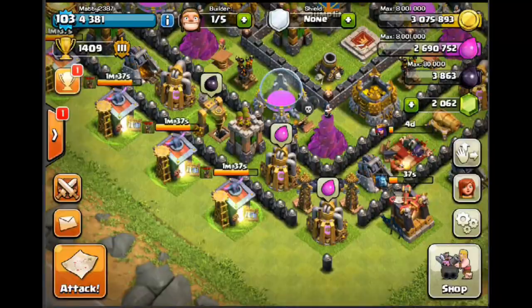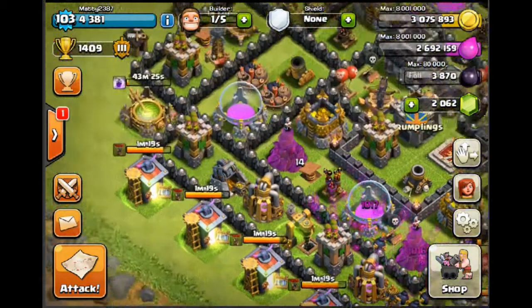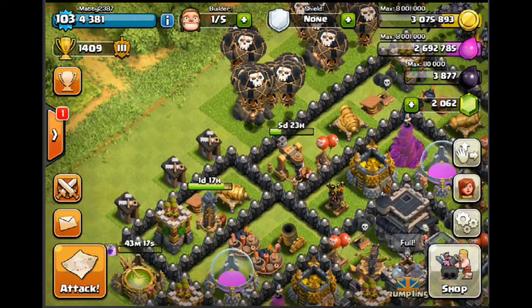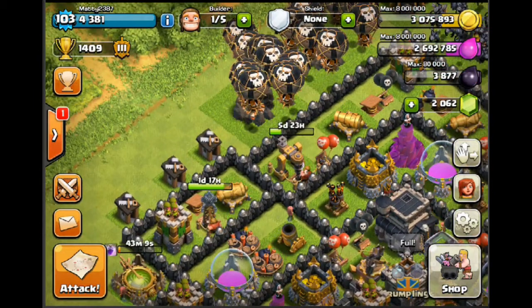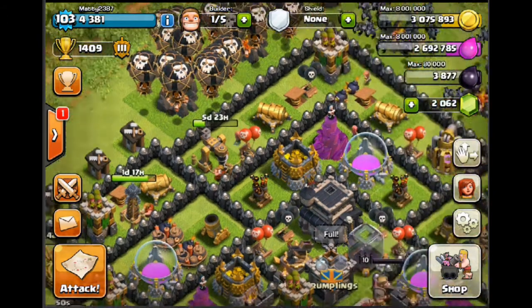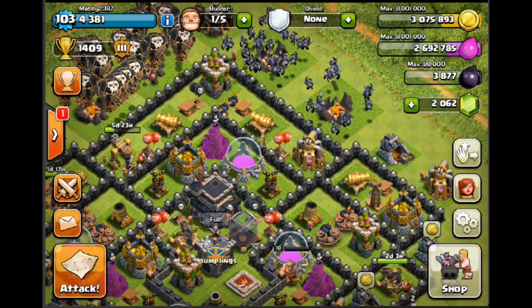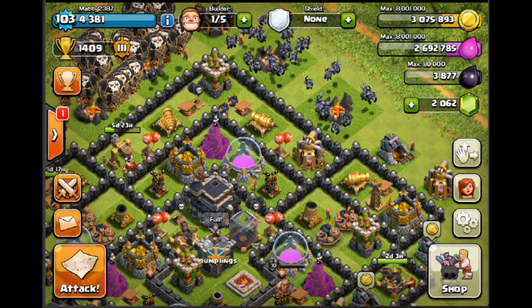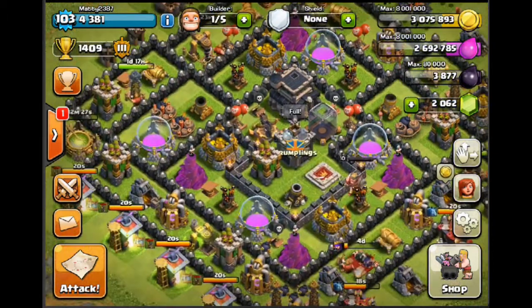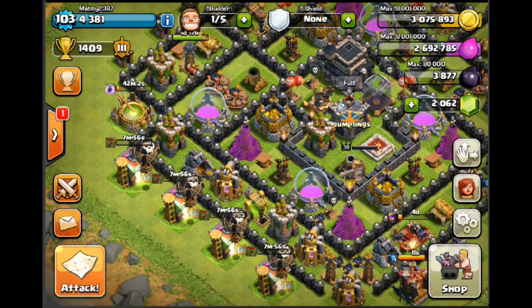We've done it — we are back up into Gold 3, which is awesome. Within one day I've dropped from 2150 trophies all the way down to zero and back up to 1400, so it's quite a jump. I had set myself a mini goal of hitting Crystal again in the day, but I think that's a little bit unrealistic. My balloons are about to finish, so I'm going to go straight into another raid.